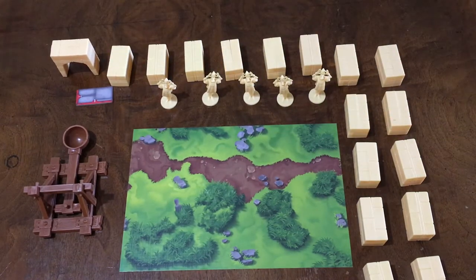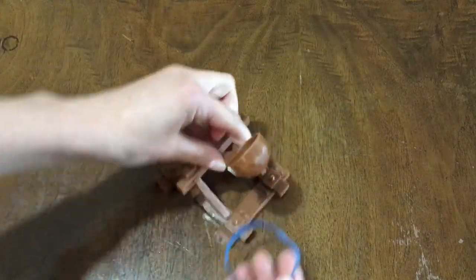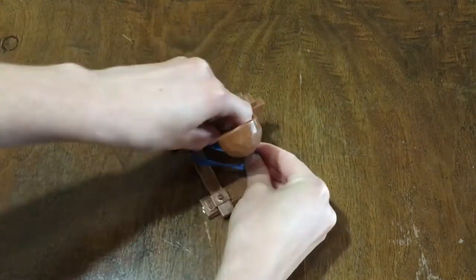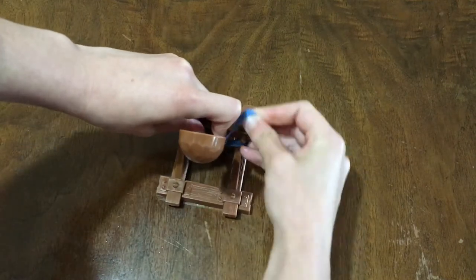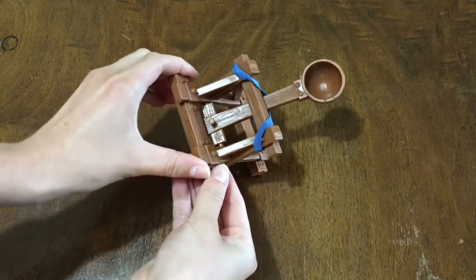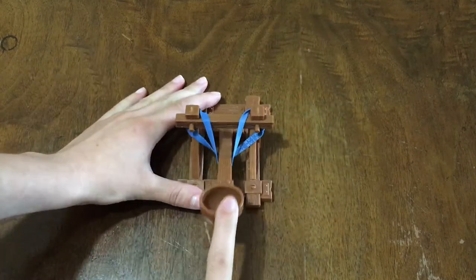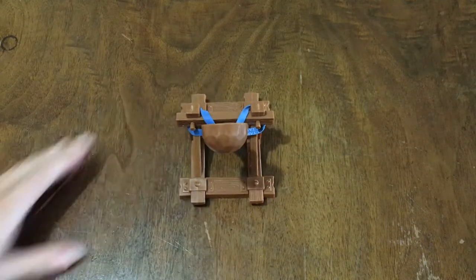The box and instructions claim that there are also some elastics that come with the game; however, our box didn't have any, so we just found some on our own to use. We did test them before starting play just to make sure we weren't going to poke anybody's eye out. To arm the catapult, you wrap the elastic around the structure like this, and definitely do some test shots just to get a feel for their range.